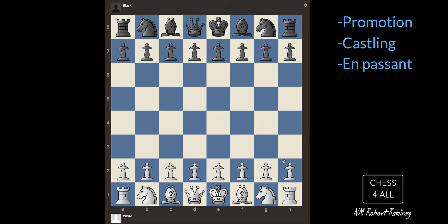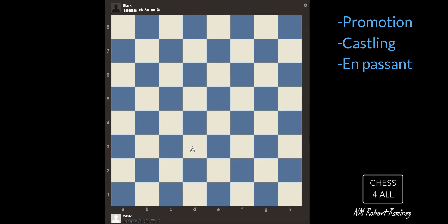The first one has to do with the pawns, and that one is promotion. So what is promotion? We already know that pawns are not that powerful — they can only move straight forward and only capture diagonally one step. But there is a privilege that pawns have: if any pawn makes it to the other side of the board, that pawn could become another piece.